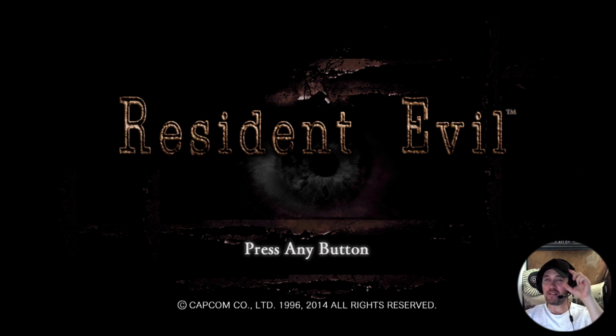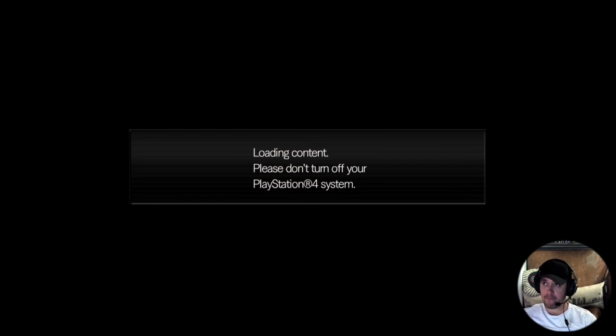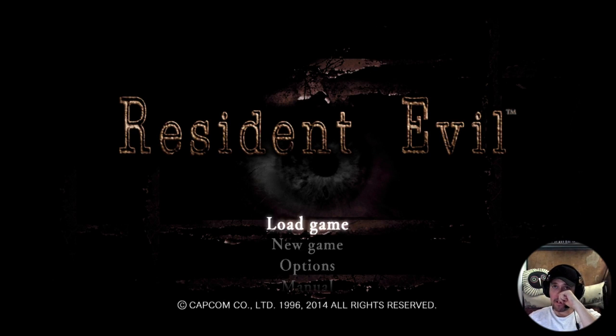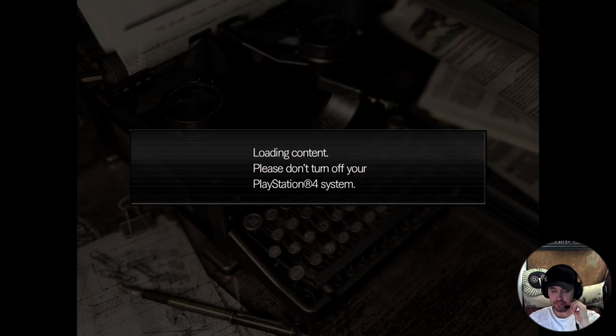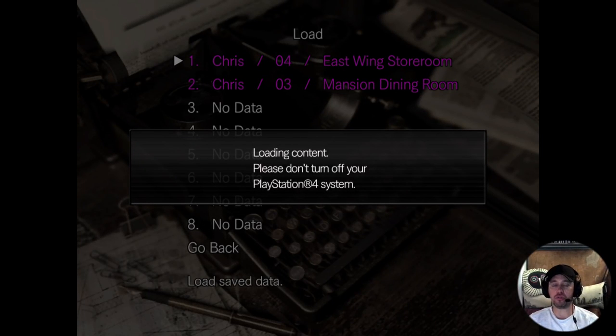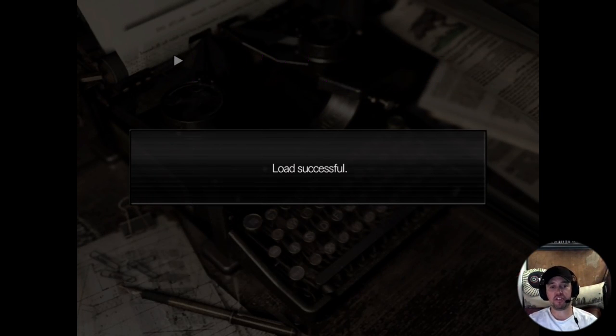Greetings to one and all, it's your old buddy Jay here coming at you with another episode of Countermeasures. So where were we? Resident Evil. I don't know which was I in? Yes, East Wing storeroom. So we're in the East Wing storeroom. I've only managed to die once - that's pretty good for me.